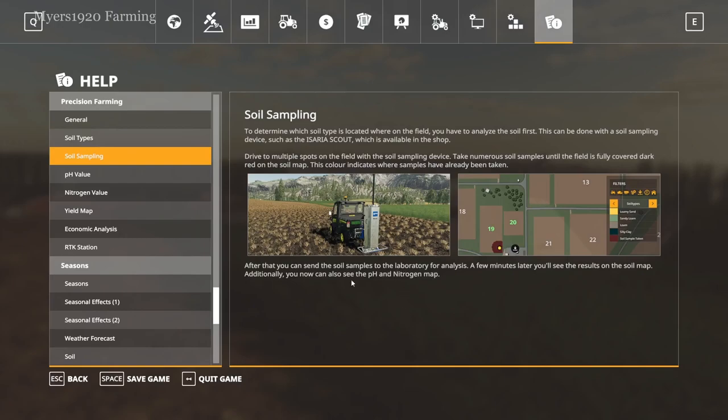They added this into the game where you're able to take soil samples. You get this machine — you put it into the ground, and you can see when a soil sample is taken. You have to do this for the whole field to be able to get any information from that field. After that, you have to send it off to the laboratory. A few minutes later you'll see the results in the soil map, showing the different pH and nitrogen levels as well as the type of soil in the field.